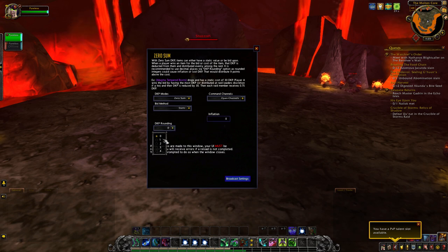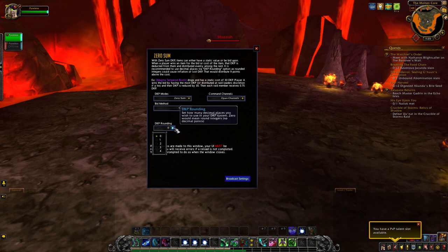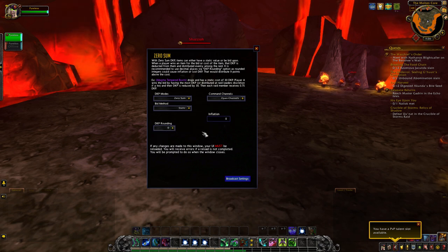Down here you have DKP rounding, available in all the settings — essentially just how many decimal points you want to use. It's recommended to stick with zero for most systems, except for zero-sum. For zero-sum, you'll probably want to use two or three decimal places because of how the system works — it takes all the DKP spent and divides it evenly among everybody in the raid. If you have zero decimal points, you could strip people of a lot of DKP. For example, if they would have gotten 1.4 DKP per person and this is rounded to zero, that rounds down to one — a 30 to 40% decrease.